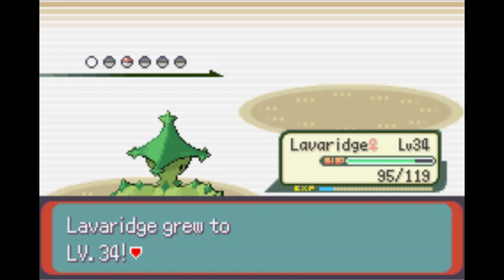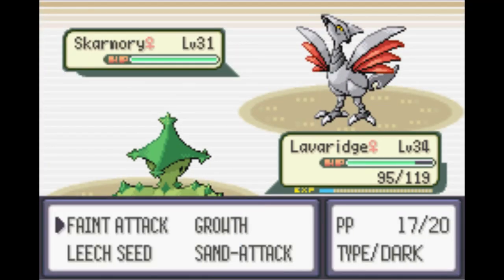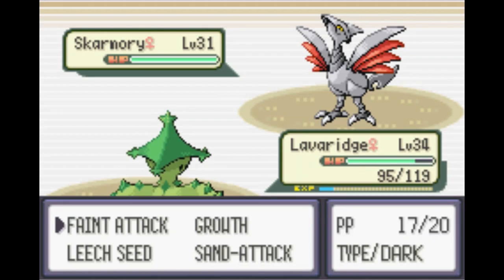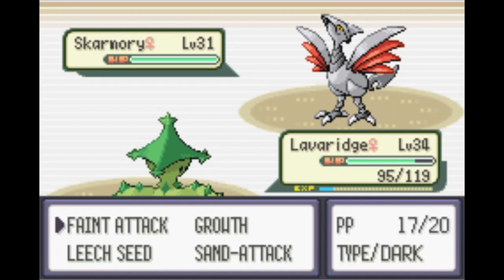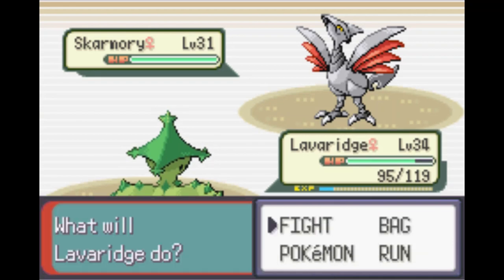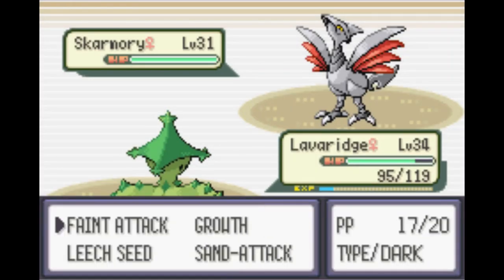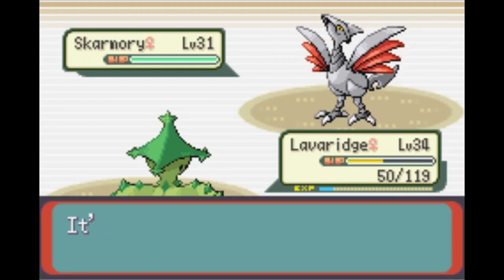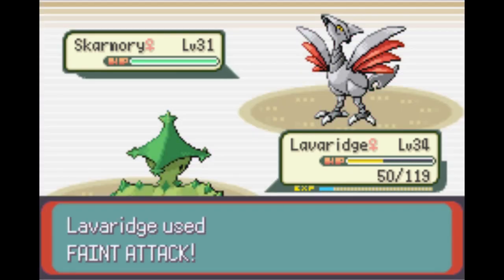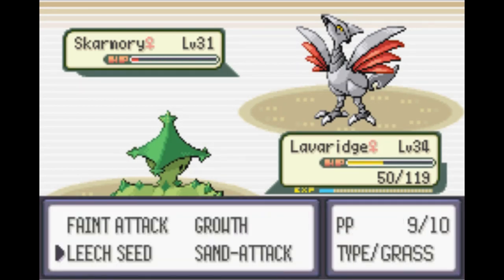Through all those Supersonics, all those crits - now here's Skarmory. Faint Attack is not very effective so I don't think this can one-shot Skarmory. If it just blitzes down with Aerial Ace we could be in trouble. But because we are plus six I think we still roll this, and we should be faster... but we are not. We are slower than Skarmory, but it was just barely enough to hold on.